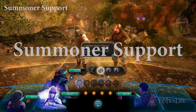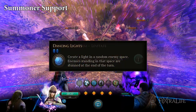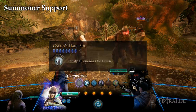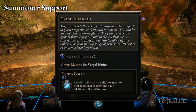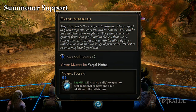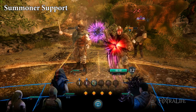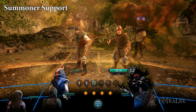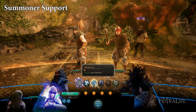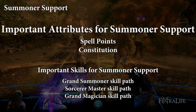Summoner Support: Summoner Support focuses on summoning monsters to aid your party and using abilities Dancing Lights, Feathered Charm, and Oscon's Hold Foe to disrupt enemy forces. Vorpal Plating is another great support ability that enhances an ally's weapon so that it deals more damage. How many points you want to invest into each skill path depends on the abilities you want to use — go for Vorpal Plating if you want to be more support based, or Grand Summoner if you want to be more summon oriented. Important attributes for Summoner Support are spell points and constitution.